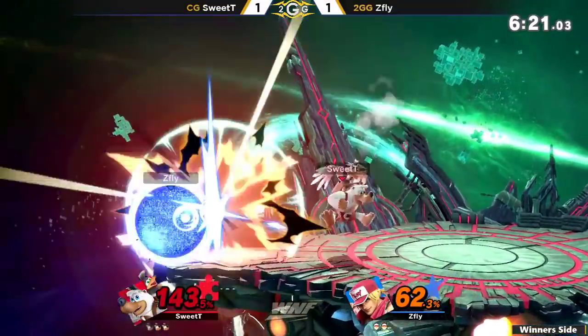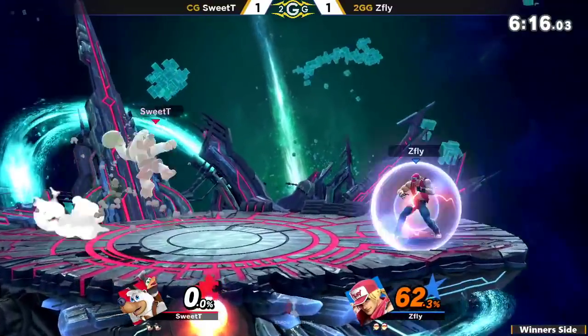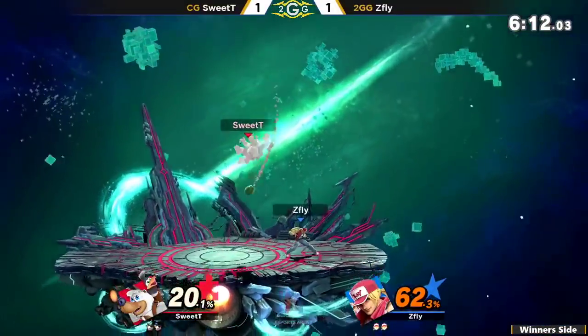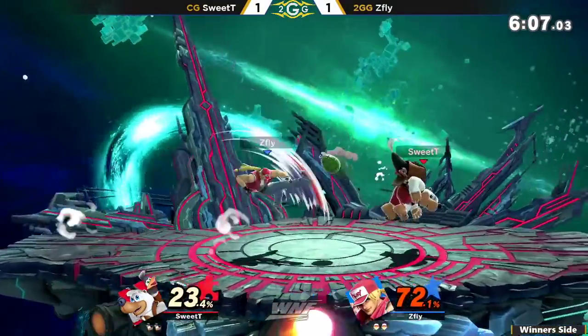You're trying to cross up the person — you can't get in their head because their character auto-turns. Down smash will take out the stock. At 62%, that's definitely not a bad percent for Terry, because if he gets a little bit more percent, then he can get the go gauge again. I think it's like one more conversion and he can get this whole thing right back.